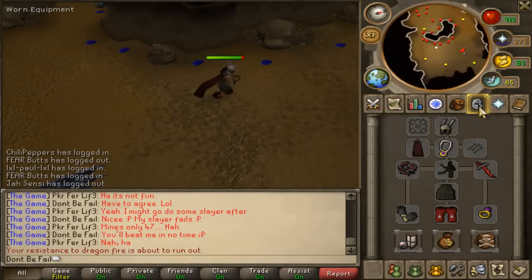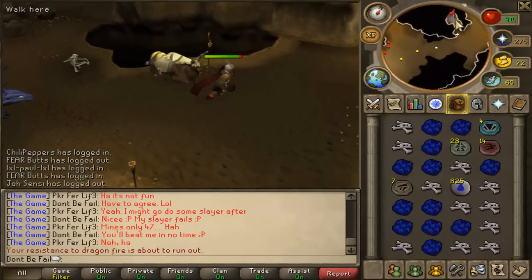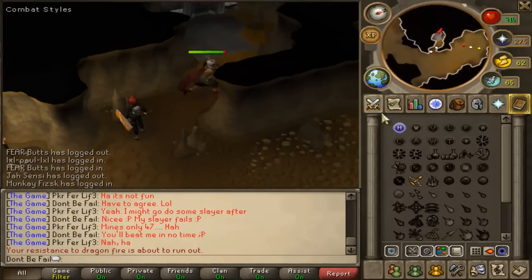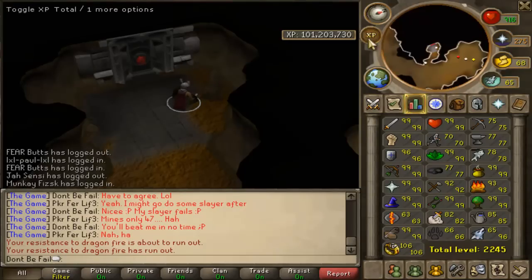Alright guys, just finished a bit of a big run at Blue Dragons. My anti-fire has run out so I'm probably going to get toasted. Look at me tank that hit. I actually forgot to teleport as well so I'm just going to home port. I just wanted to show you what I've been doing and getting quite a bit of experience here.